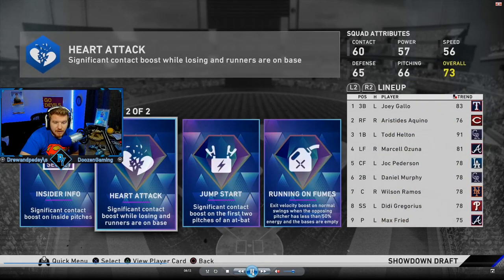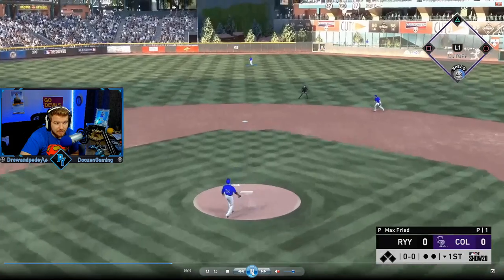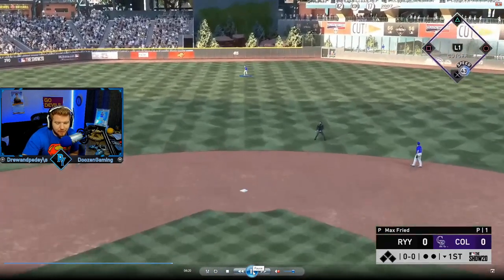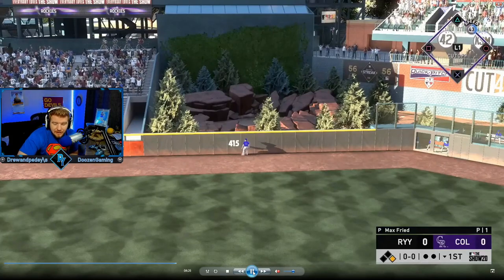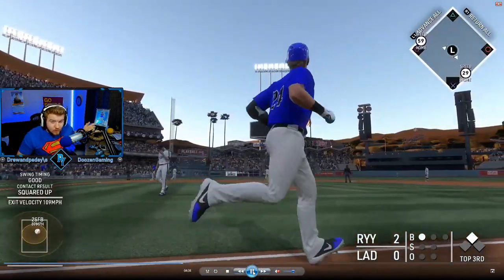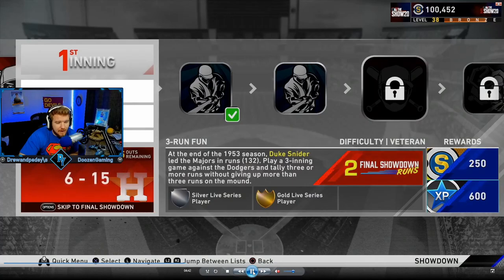We succeeded another one and got Josh Donaldson, plus our first diamond perk. Same rules — whatever fits your liking most. Now this is why this is frustrating: you get a nine-inning game where you have to hit three home runs, but if you give up a home run you lose. First batter of the game, we have Max Fried, we spot a pitch, but Charlie Blackman takes us deep and we lose immediately. So you can lose these one-run moments — the ones you can't lose are the red showdown moments, of which you get three.